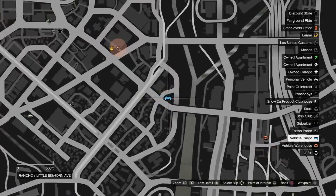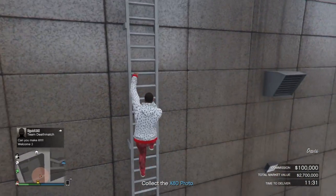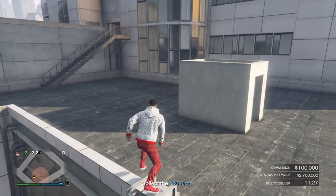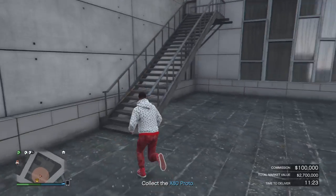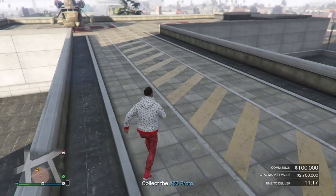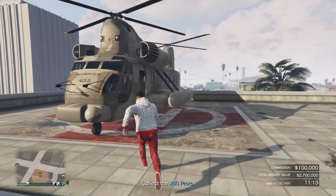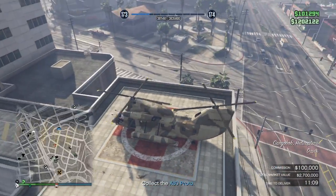So yeah, you want your full hundred thousand in commission — you're tired of getting ripped off. You already paid twenty thousand for the upgrades and stuff, so we're just gonna go ahead and do this. If you don't have a cargo bob, sometimes it spawns on top of this hospital or at the airport.